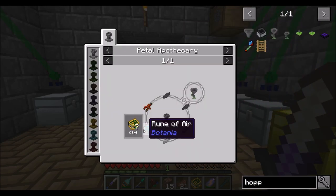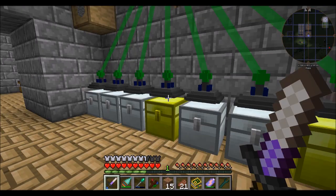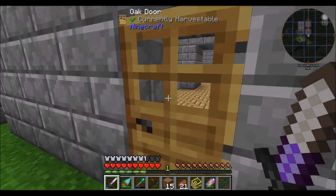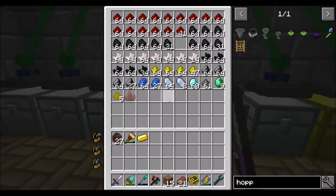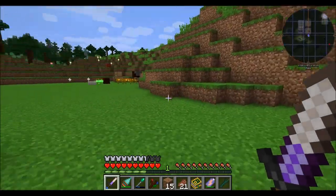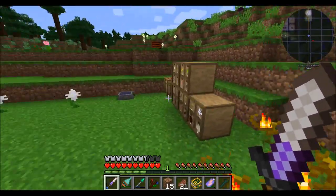So we're going to make a hopperhawk. It requires a rune of air, redstone root, and some petals. Now we haven't made any runes yet, so it's about time we work on that. Let's get ourselves a piece of gold so we can craft what we need. I'm also going to grab a diamond because we're going to need one of those as well. Let's go outside and check out runic crafting.